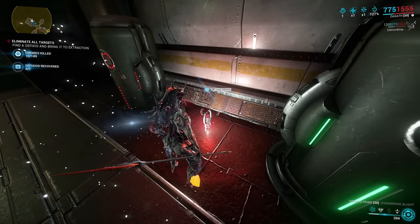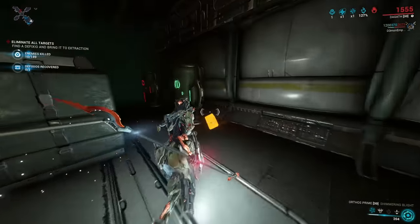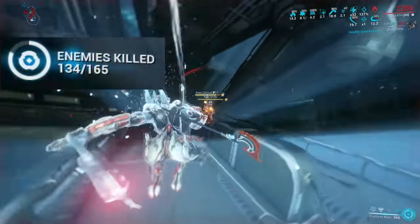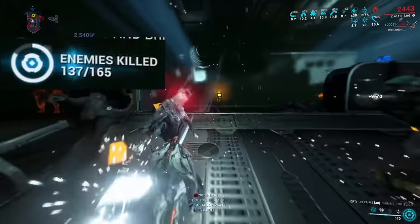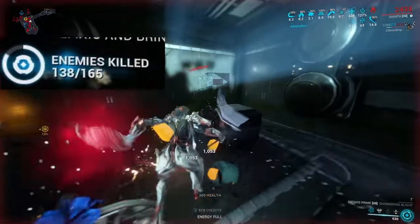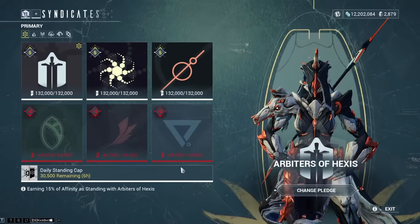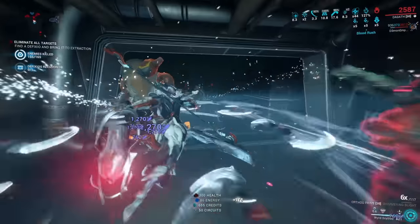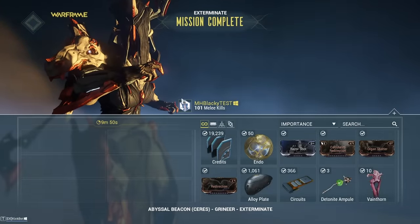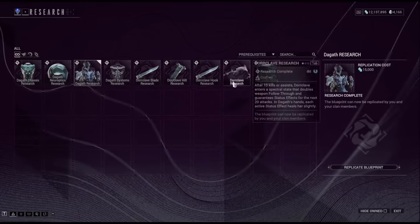There are two more quirks: once you pick a Defixio up, you'll receive a random debuff, and if you get close to finishing the mission — like if you've killed enough enemies — reinforcements will arrive, turning it into an Eximus stronghold mission. Long story short: get the key from a syndicate, start the mission, talk to an operative, grab the Defixio, slay all the enemies, receive Veinthorns as a mission reward, then use them to build Dagoth from the dojo blueprints.